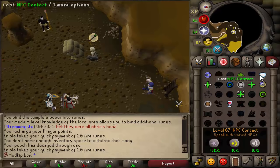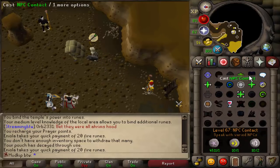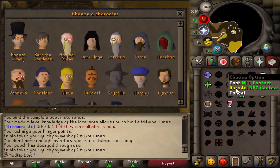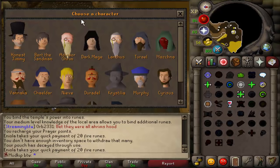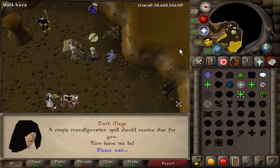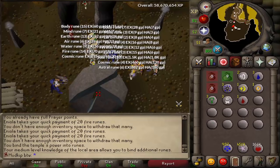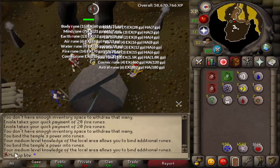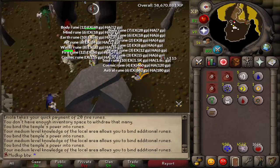When the pouch degrades it feels bad, but it's so nice that the Lunar Spellbook has this spell. Once you use NPC contact, you can right-click it to talk to the last person — we'll talk to the Dark Mage. When you talk to the Dark Mage, if you have the book he gives you in your bank, you save a chat option click. One of the perks of the Ardougne medium diary is you get increased runes when making runes at the Ourania altar — your medium-level knowledge allows you to bind additional runes. Nice to have that done.